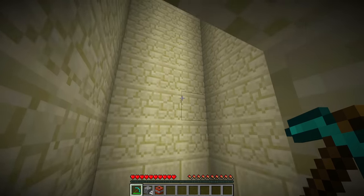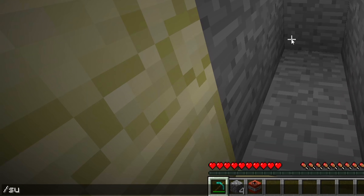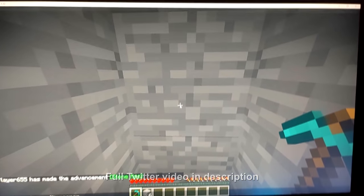By some miracle I have logged in right inside a desert temple, so this is perfect. It works with any sort of explosion — I can summon a creeper and it's going to shut my computer down. Creeper. Here we go. I'm in survival.